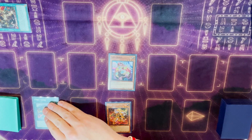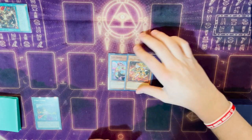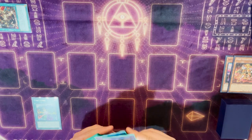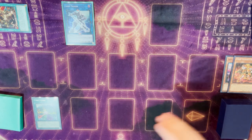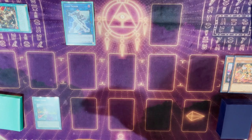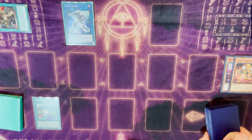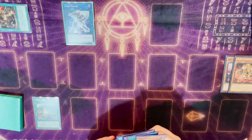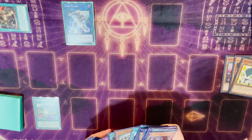We're going to activate our Cynet Codec because we need this up on the field while we're making our first link summon. Code Generator from the hand and Lady Debug are going to go into Code Talker, the original. Then we're going to trigger a couple of things. We're going to do Codec chain link one, Code Generator chain link two, so that your opponent can't Ash, Ogre, or whatever the Codec. If Generator gets negated, it's not that big of a deal — all you would need is like one extender to play through that.